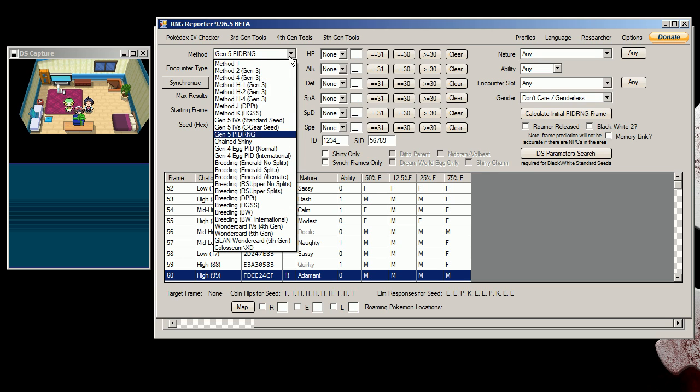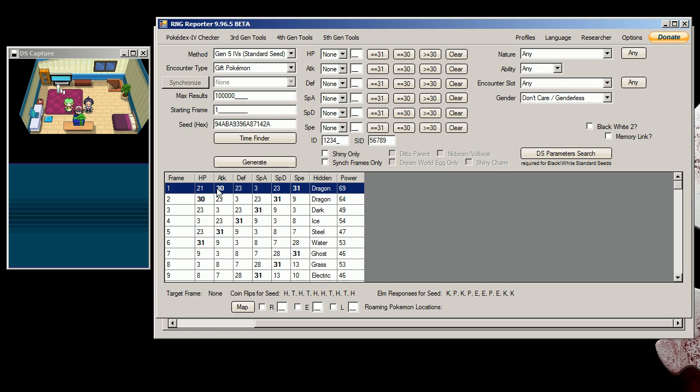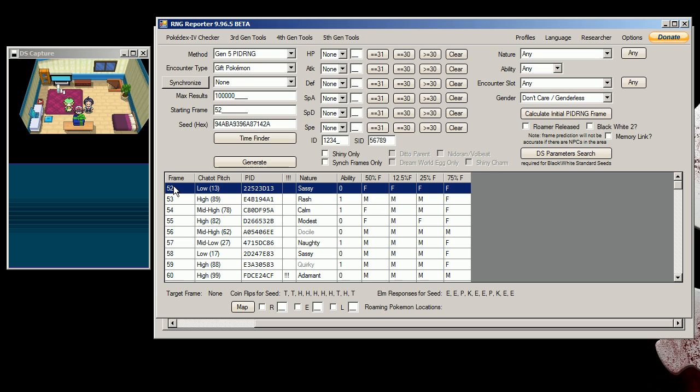If I did hit my seed correctly, I'm going to set this to 1 and go to Gen 5 IVs. My IV frame should be this number right here — some good numbers for attack and speed, and some decent numbers for the rest of the stats. It's not flawless, but if you want flawless you're going to want to search a lot longer, or find a flawless non-shiny and then abuse your ID number to make it shiny. Under PID RNG, my initial frame was 52, so it should already be at frame 52 right now.